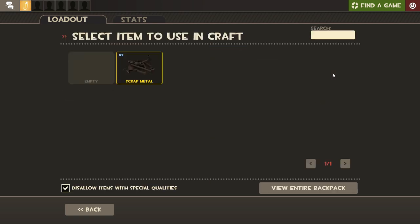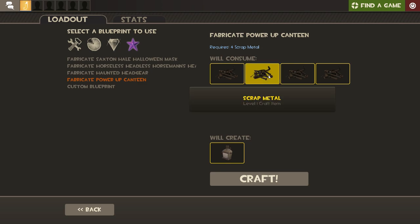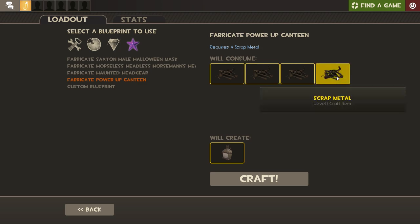The third scrap metal goes in the next slot, and finally select the last scrap metal for the last slot, otherwise you will not craft your item. After adding your four scrap metals, check that everything is in the correct place. Now that everything is okay, click on Craft and you will get your Power Up Canteen.